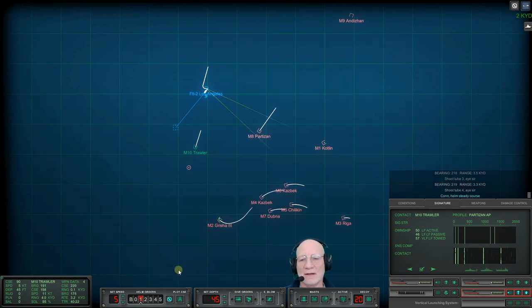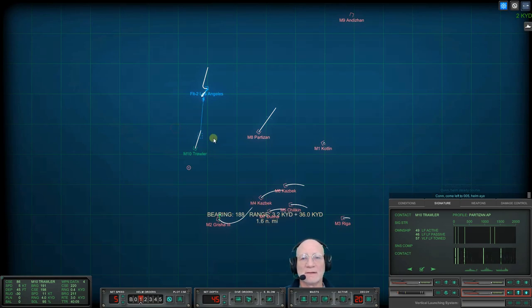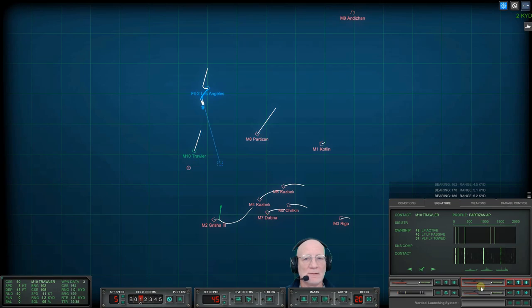We'll take a chance and lose these wires - that would be bad. But since he heard it, let's go ahead and get these things set up. We are really taking a chance with these wires but I don't want to be going left to two eight eight where that torpedo anticipates me going.